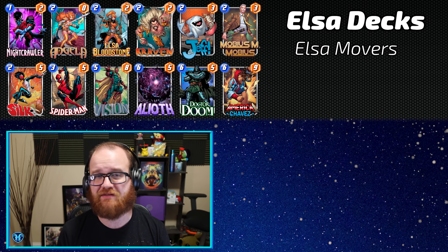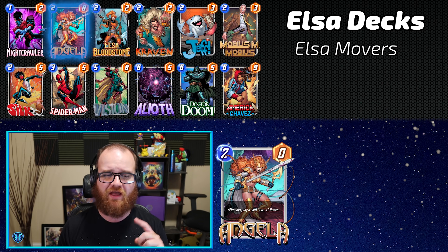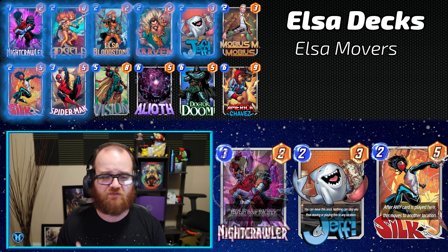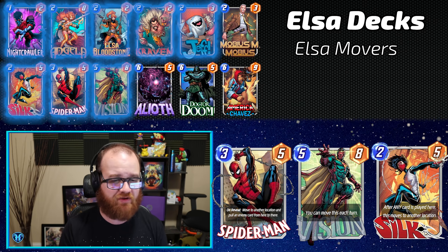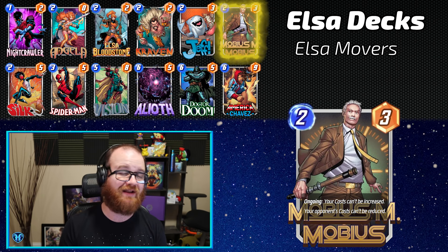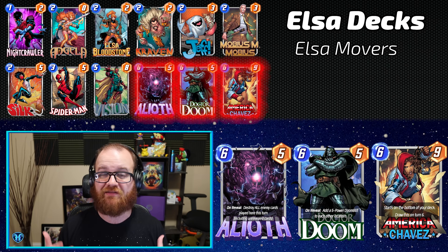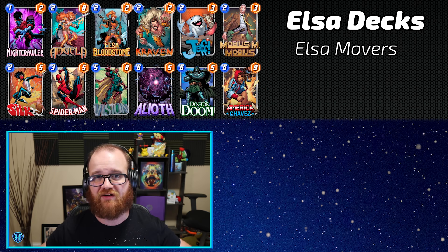The final Elsa deck today is a movers variation. We see this trio of powerful two-drops — Angela, Elsa Bloodstone, and Kraven — across many Elsa lists, synergizing with movers like Nightcrawler, Jeff, Silk, Spider-Man, and even Vision, all of which love being played into Angela's lane in the fourth spot, getting the Elsa Bloodstone bonus, then moving to Kraven and powering him up with plus two. The deck has Mobius as a tech card so it's not dead to Wave, and tops out with Alioth, Doctor Doom, and Chavez for consistency, leaving opponents guessing where your stats will land.